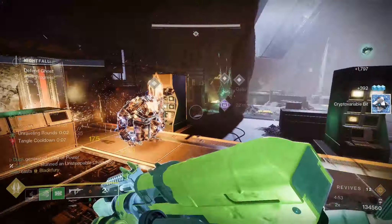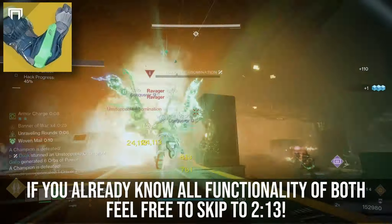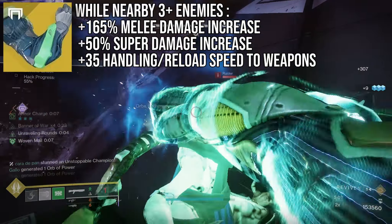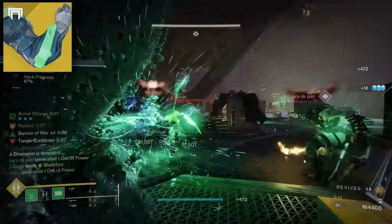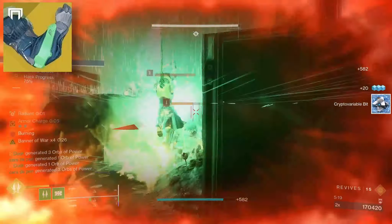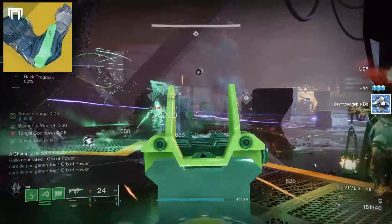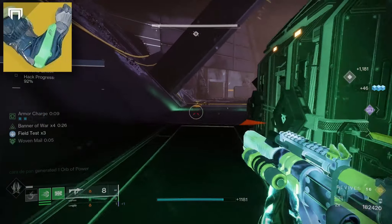But which should you be using? First up, the Synthoceps. These are the easiest of the two to get maximum benefits from, and activate by simply being within 15 metres of 3 or more enemies. With this criteria met, you'll have 165% melee damage, 50% super damage, and plus 35% to handling and reload. This effect will also linger for 8 seconds when no longer surrounded. The playstyle is essentially running headfirst into enemies, making it more of a passive effect exotic that keeps your ability damage boosted. The weapon handling and reload bump also comes in handy when utilising something like a 1-2-punch shotgun.